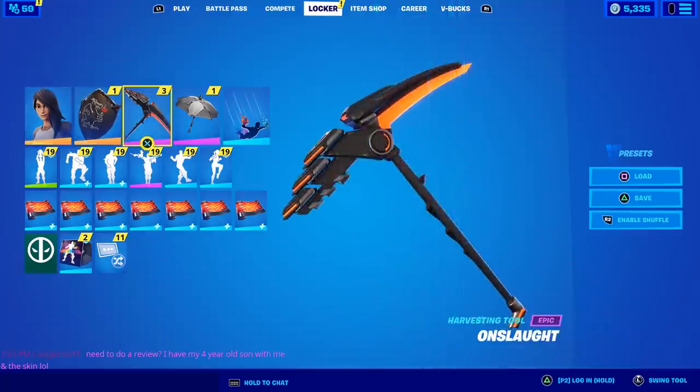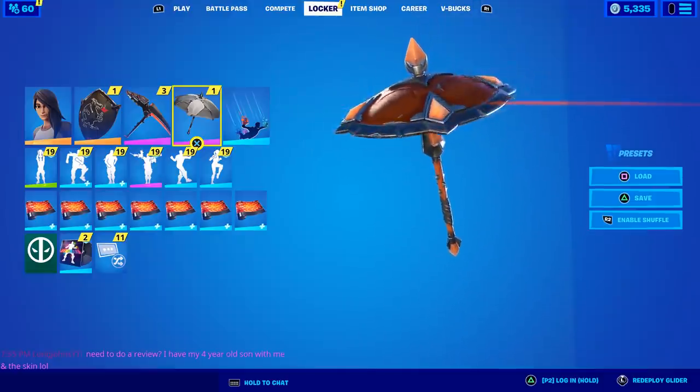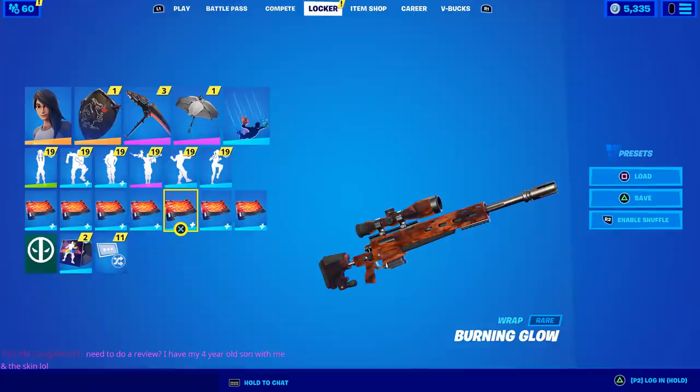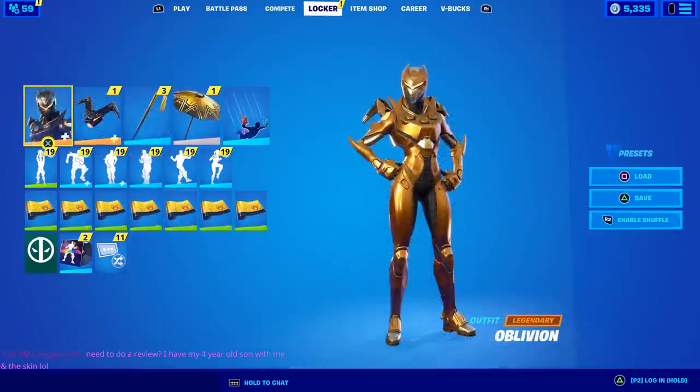The Black Knight Shield is obviously a battle pass skin. The pickaxe — Onslaught — was a battle pass pickaxe for Omega. The glider is my Brella, which was a custom-made battle pass item again. However, the wrap could be included — this is the Burning Glow wrap, one of my favorites because I love orange — so technically that one could be put in a locker bundle. But this whole combo is out the window.